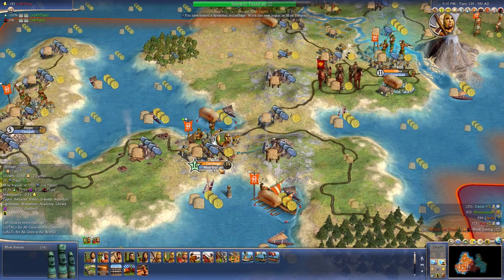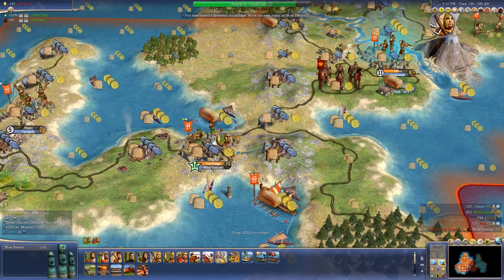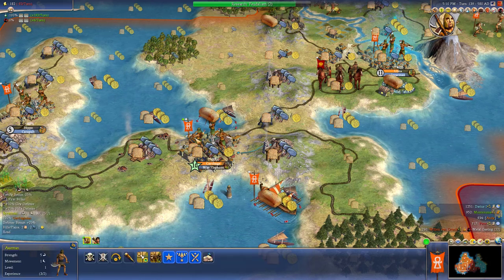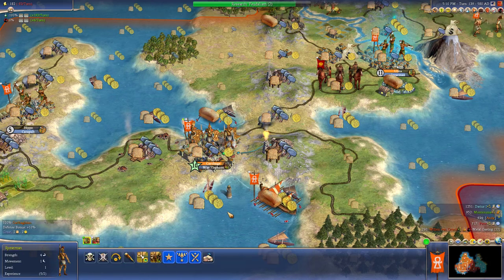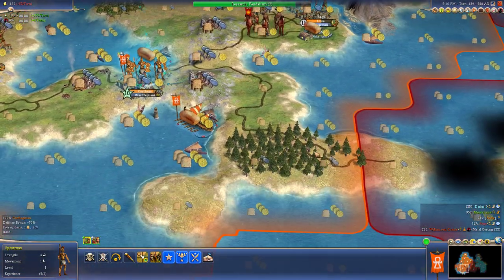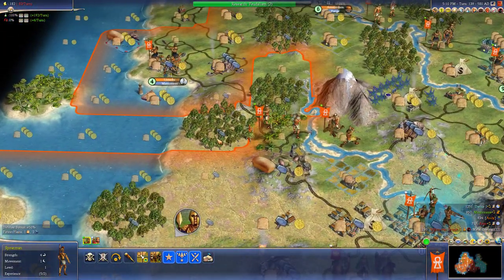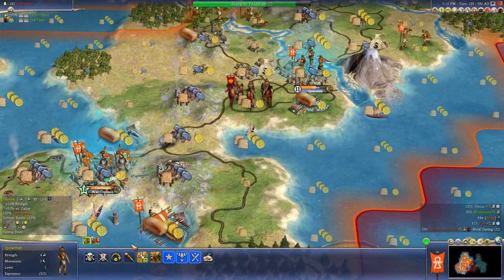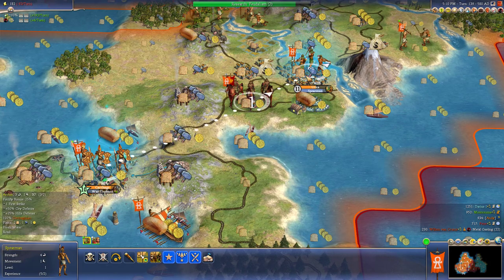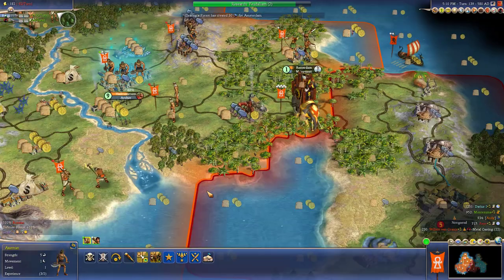We just got our spearman. Let's get a Numidian cavalry or an elephant? An elephant. So if he teleports out of my territory, he could go here or he could go here. Let's just park him right here in Utica and defend.